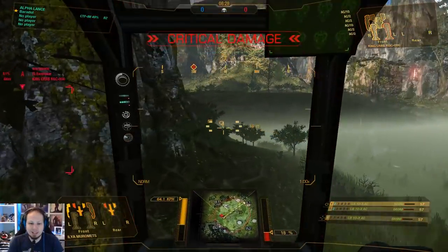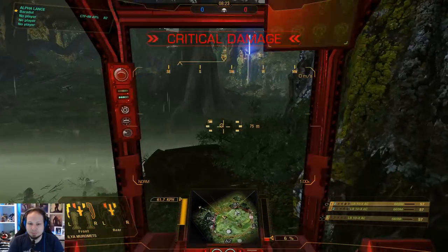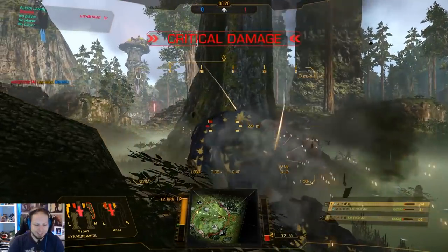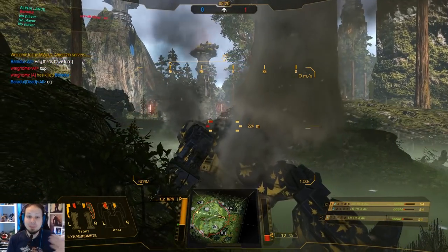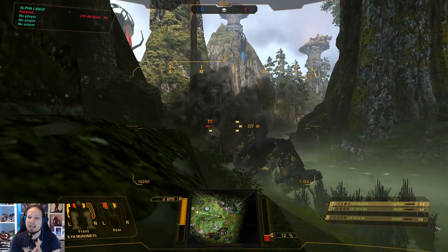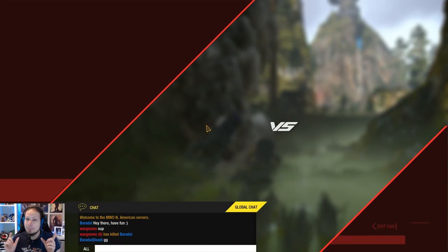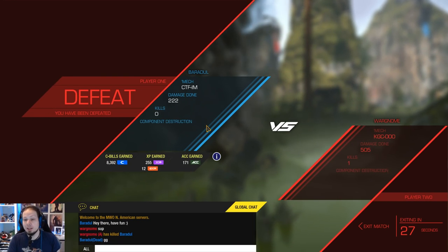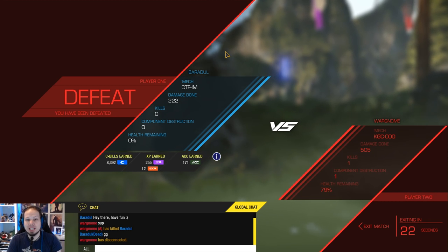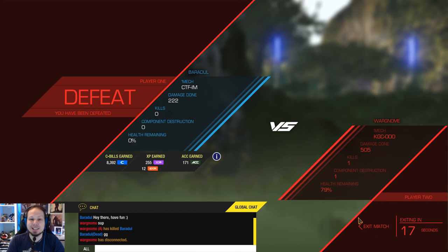My only chance is getting an ammo explosion — the only chance I have. Let's go for the legs. I'm probably not gonna make it. Maybe I can juke him going the other way around — he probably has seismic though, I expect it from him. GG, dude. GG. I'll give you the game anyway because I want you to see the losses as well, to see how the game dynamics work. This King Crab had massive firepower, massive armor, and he just got me at mid range. I couldn't get into close range to keep my damage up because he had so much pinpoint. There was the third round.